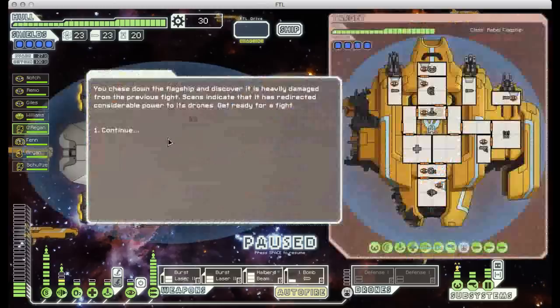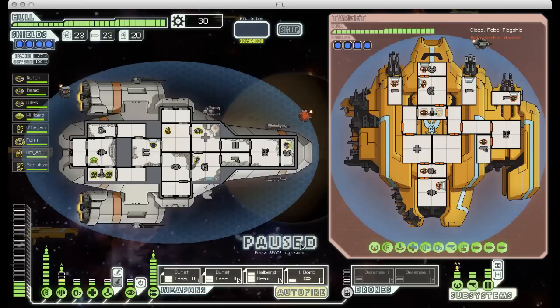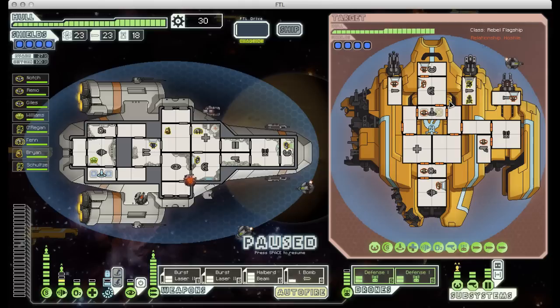Now we get to the second form. Scans indicate that it has redirected considerable power to its drones — that's an understatement. In my opinion, this is by far the hardest fight of the game, the second form. It's just very difficult, even with a fully powered ship like mine. First thing I'm going to do is pause and turn my defense drones back on, and send my boarders over to disable that missile launcher again. You can see it's lost some of its systems but it's repaired anything else that you've damaged. The flagship has also launched a defense drone of its own, so if you were relying on missile weapons to do damage, you would be in deep trouble because it would be able to shoot down your incoming missiles. We don't have that problem with our current armament, which is one of the reasons I tend not to use missile weapons for very long.